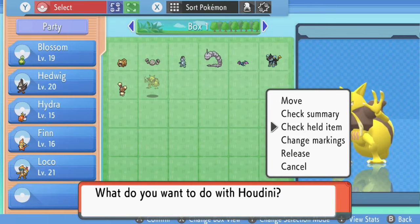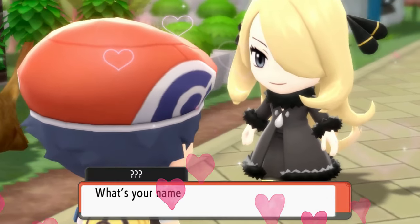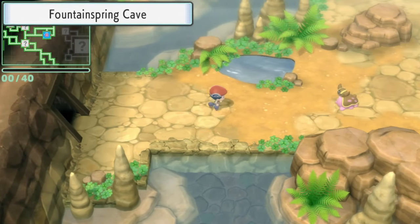I caught an Abra, evolved it into Kadabra, and traded it to get an Alakazam very early on. Then I met the queen of Pokemon herself — Cynthia. Her team is so freaking powerful I don't know how I'm going to get through this challenge. Trainers in this game aren't like normal Pokemon trainers — they can have competitively near-perfect Pokemon, so a level 25 Pokemon from a specific trainer can be stronger than yours. This is one of the harder Pokemon games to Nuzlocke because Pokemon can even have hidden abilities.